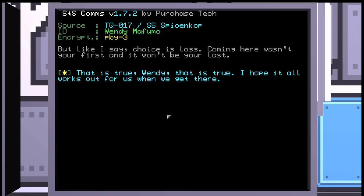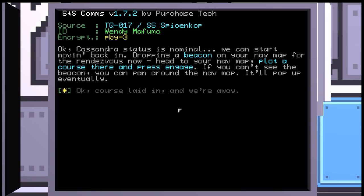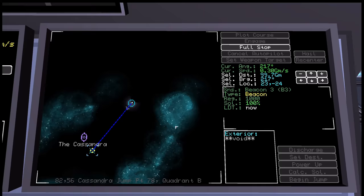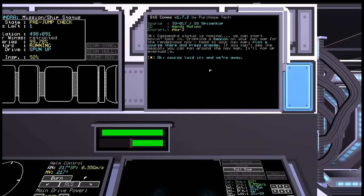'Okay, Cassandra's status is nominal. We can start moving back in. Dropping a beacon on your nav map for the rendezvous now. Head to your nav map, plot a course there, and press engage. If you can't see the beacon, you can pan around the nav map — it'll pop up eventually.' So there's the nav map. We'll plot the course there and engage. There we go — course laid in, and we're away.